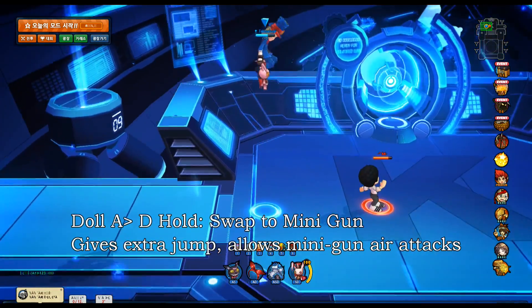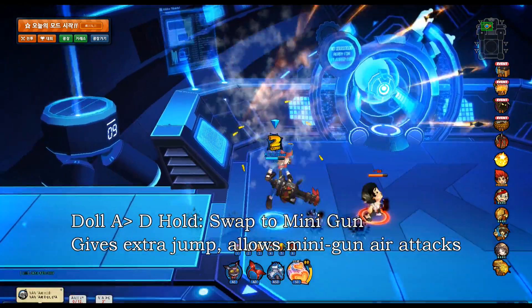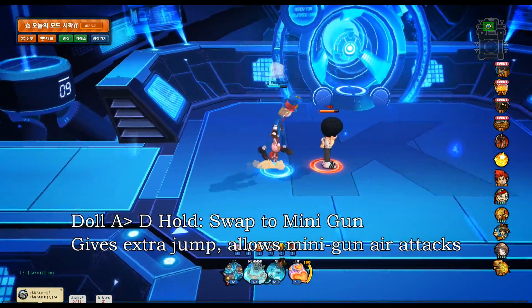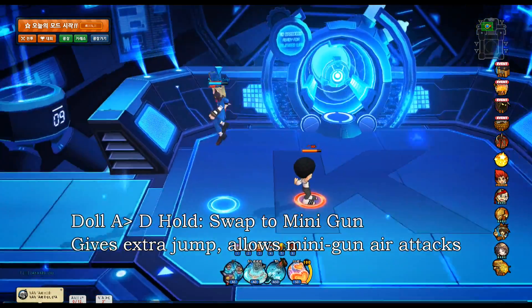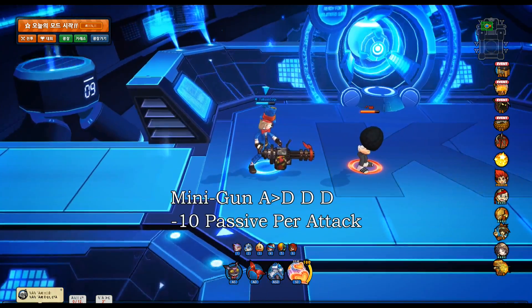You can also swap with your hold D to your chaingun in the air, which is a good option because you can go into your chaingun air attacks pretty easily. Your chaingun air attacks are a whole other beast - it's a three-hitter.